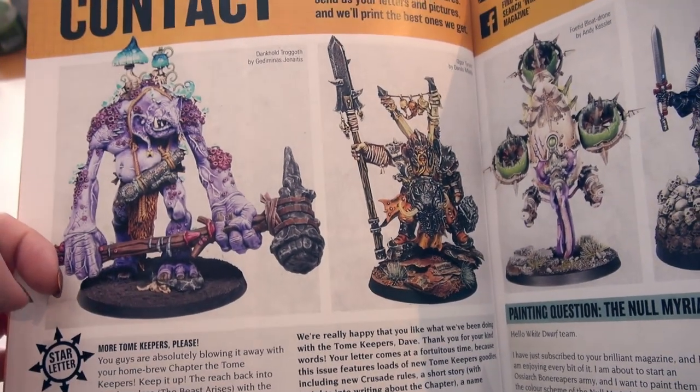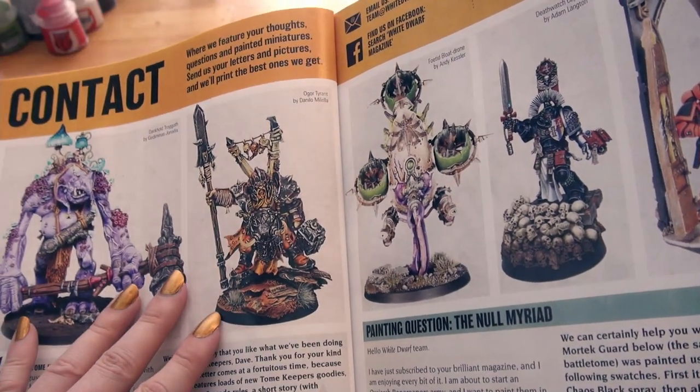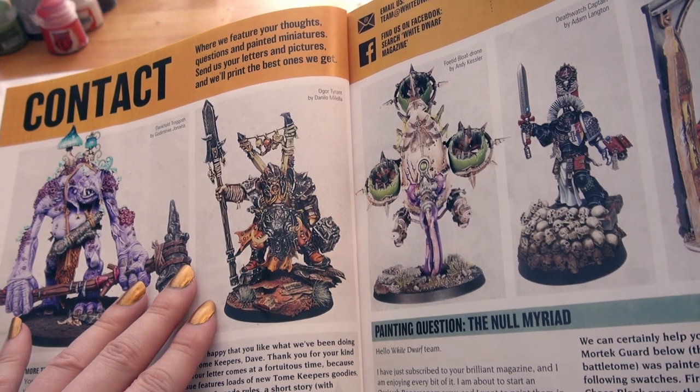Stepping on a rock — a rockina. And a bone skull. Ogre Tyrant by Danilo Milella. Nice oranges.